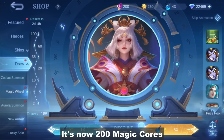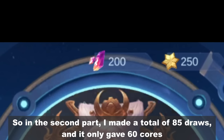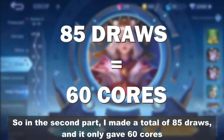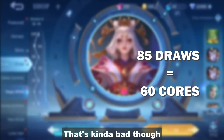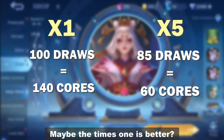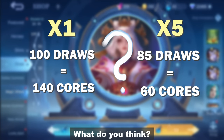And there you go, it's now 200 magic cores. So in the second part, I made a total of 85 draws and it only gave me 60 cores. That's kinda bad though. I had way better results when doing 1 draw at a time. Maybe the times 1 is better? What do you think?